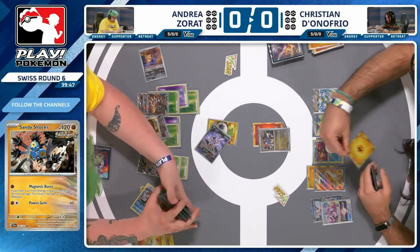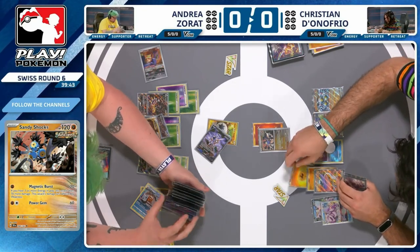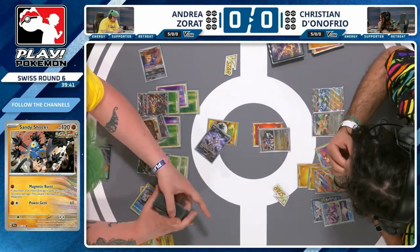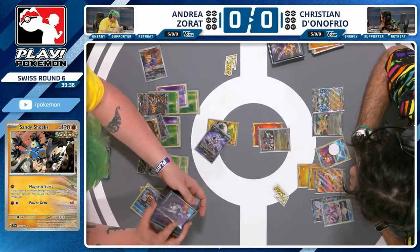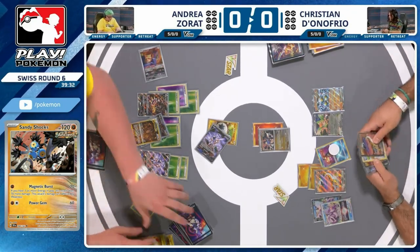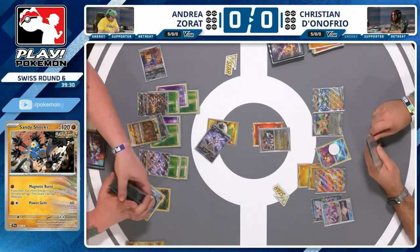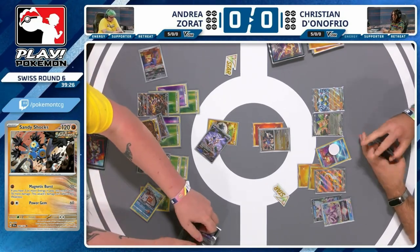Now we're over to Christian. What has he drawn? He's got the Lightning for Raging Bolt — it's another Lightning going onto it. It's a third energy attachment, so at least you're starting to pressurize with Sandy Shocks a bit. But I think it was a flunk from Radiant Greninja. It didn't help out too much. I think there's Poker Stop in hand, but that doesn't help you too much the way the list is built. There are Pokegears that could help you out, possibly — that'd be the only thing you're looking to hit.